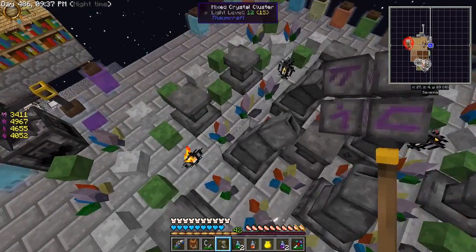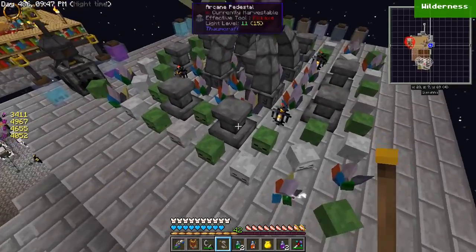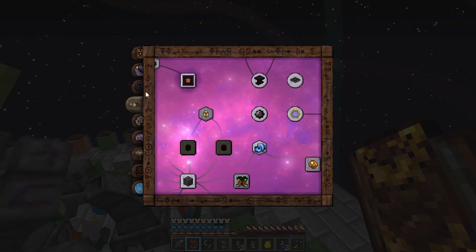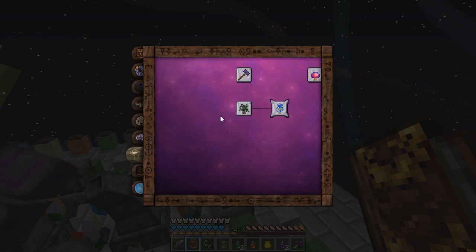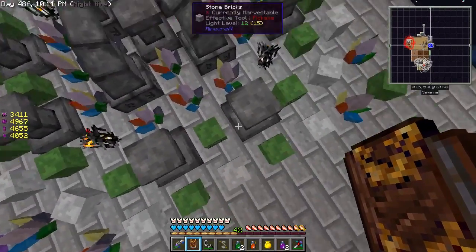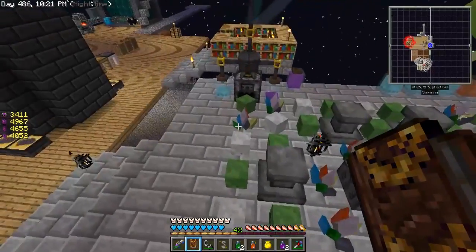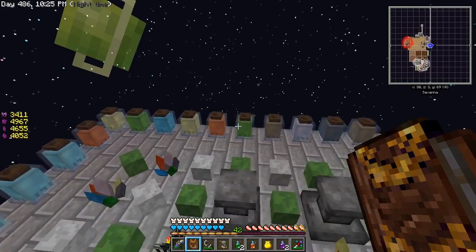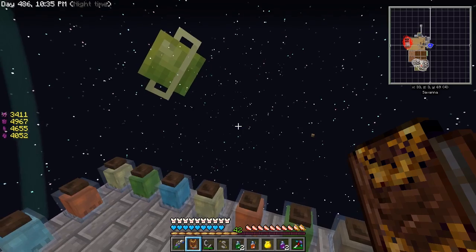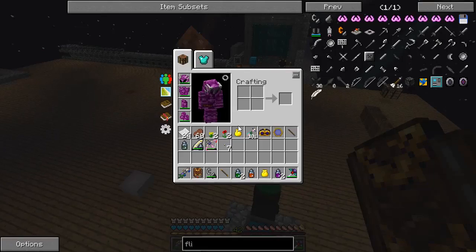For the rituals I've placed a bunch of mixed crystal clusters, zombie heads, and skeleton skulls all around because they help with the balance of the altar. The ritual I'm going to be doing is Great Wood from the Sky — instability: dangerous. That means this ritual is very unstable, but all the crystal clusters, zombie skulls, and skeleton skulls help with stability. I really need this to work because I've only collected enough for one attempt — 64 arbor, maybe a few extra.